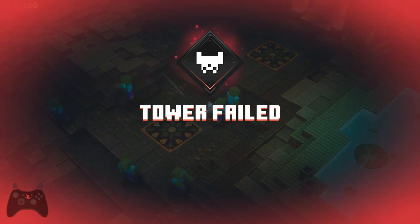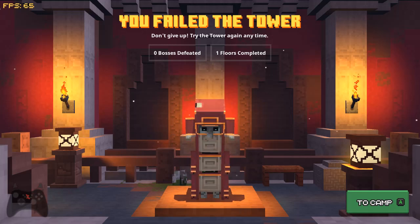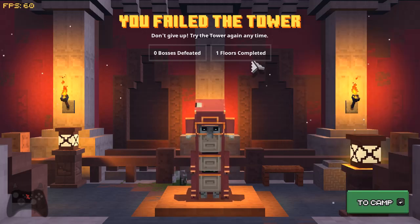I've failed the tower. I died before I reached the top and didn't manage to escape. It says 'you've failed the tower, don't give up, try the tower again any time.' Return to camp is down here. I defeated no bosses — that's the key part — and I cleared one floor.